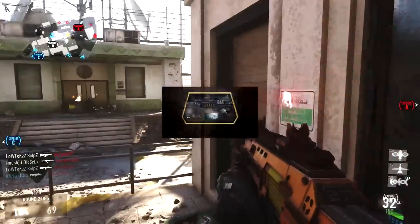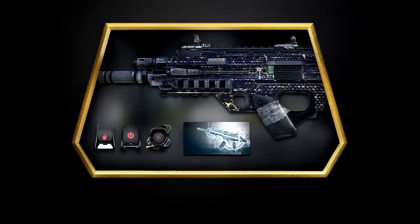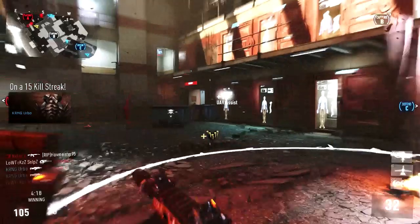I'll have that on the screen so you guys can see everything you get. You get a camo, a player card, and a couple of reticles, and that's awesome — really excited for that. So go ahead and sit back because I'm going to teach you guys how to get it.